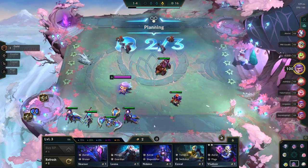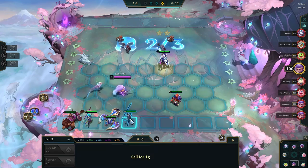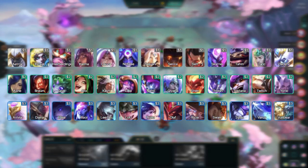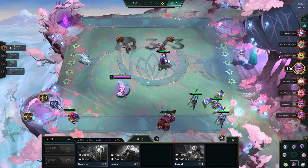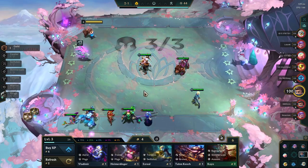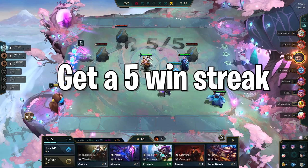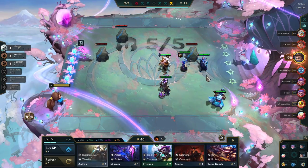During stage 1, you will try to buy units in pairs so you can make 2-star units. There are some units you would prefer over others depending on your items. Depending on your starter, you can already tell if you have a strong board or not. If you have a strong board, you will try to create a win streak and push aggressively during stage 2. That means you push level 4 at stage 2-1 and push level 5 at stage 2-5. With this plan, you will ideally get a 5 win streak while being level 5 and having at least 20 gold before fighting the Krugs.